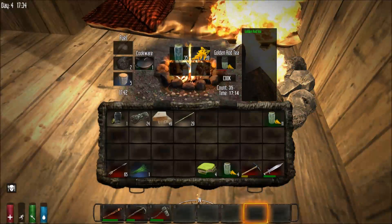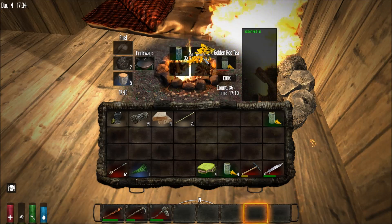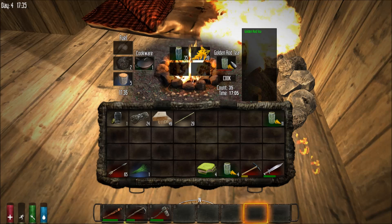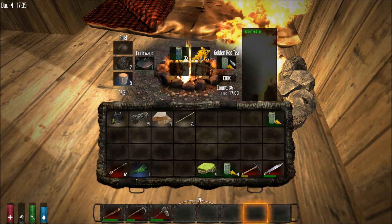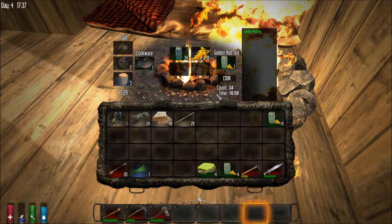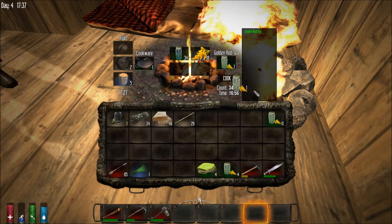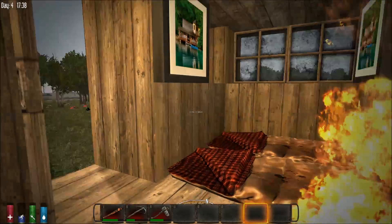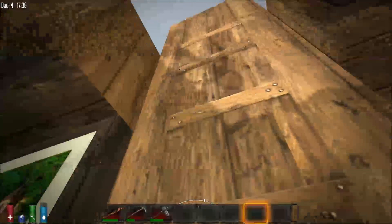A question for you about the cook fire — you've got 35 balls of water and 39 goldenrod in here. When this finishes, if it filled up on the right-hand side with 15, do you lose everything else in the cookware? Nope. Really? Yeah, it's been my experience — it all stacks. It gets like 60, 70 in here, however many you have. But then when you click on them to pull it out, you only pull out 15 at a time.